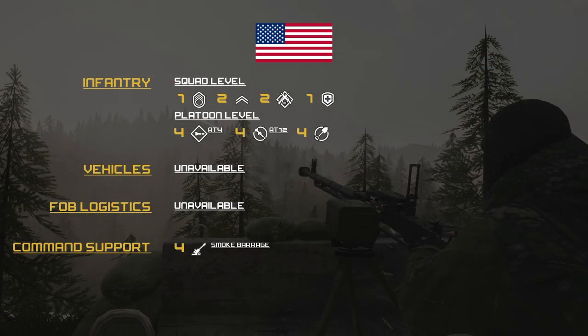For team loadouts on the US side, infantry level squad: one SL, two FTLs, two ARs, one medic. Platoon armory has four LATs — AT4s — and four HATs. Ignore the AT12 next to that, there were some op doc changes. Four engineers, no vehicles, no FOB, and logistics. For support they are relegated to four artillery barrages of smoke.